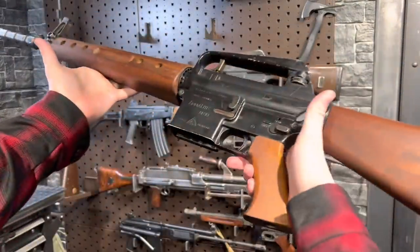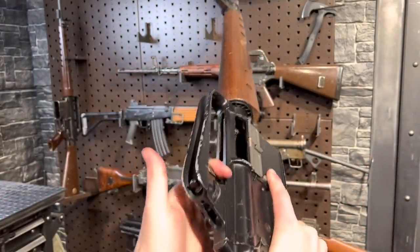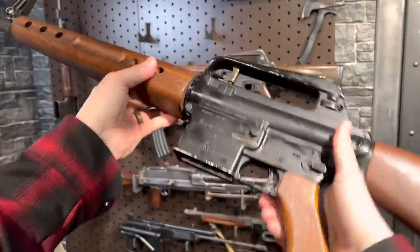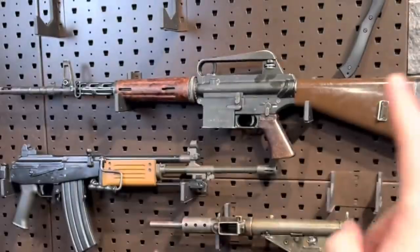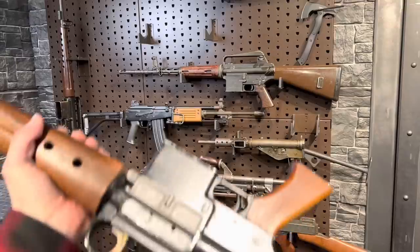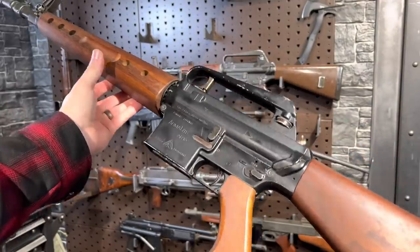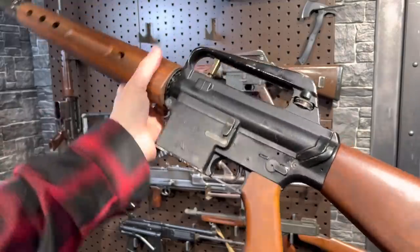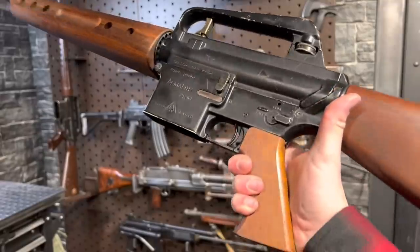And we actually have one more of these AR-10s — this one's a little different. It is the Portuguese contract, the last style, still Dutch made. Again, these things were made about 60 years ago, but just beautiful. Some of the guns were so beat up and destroyed that when they came to Britain to be surplused out, someone there did custom wood furniture and refinished the guns. They were also converted from machine guns to semi-automatic and then sold off commercially.